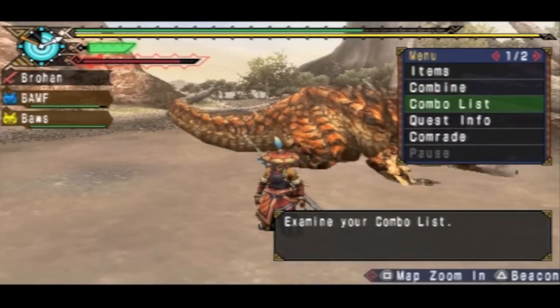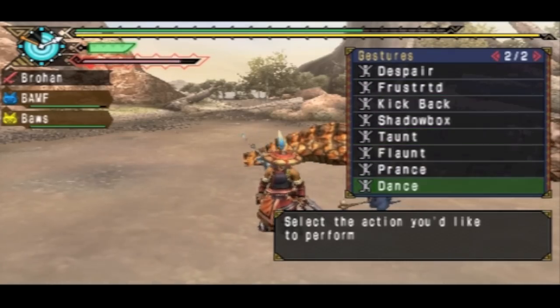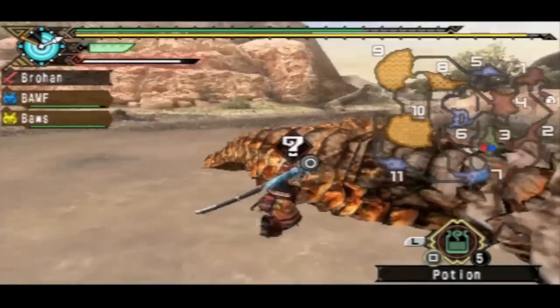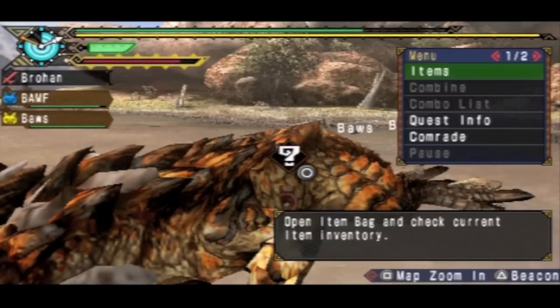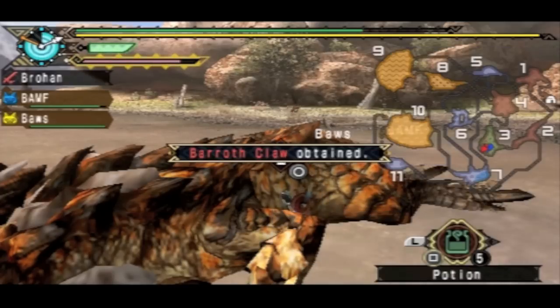GG! Proceed to dance. Now I want to carve. What did I get off the tail? I didn't even check. A ridge, and then a shell, and a claw.